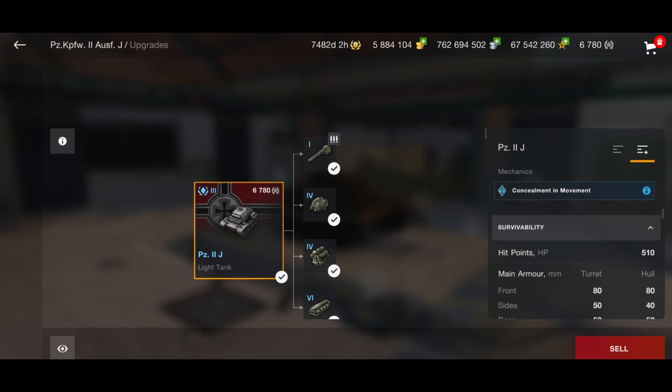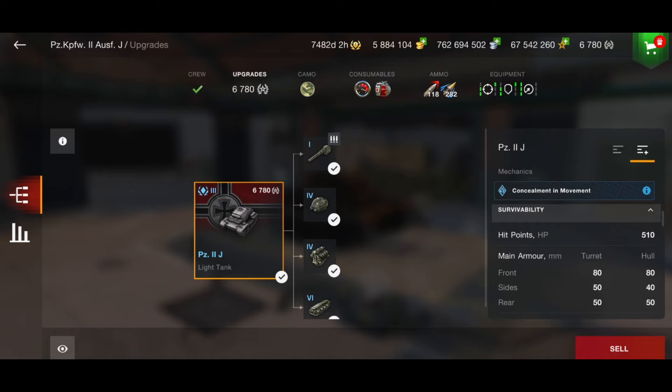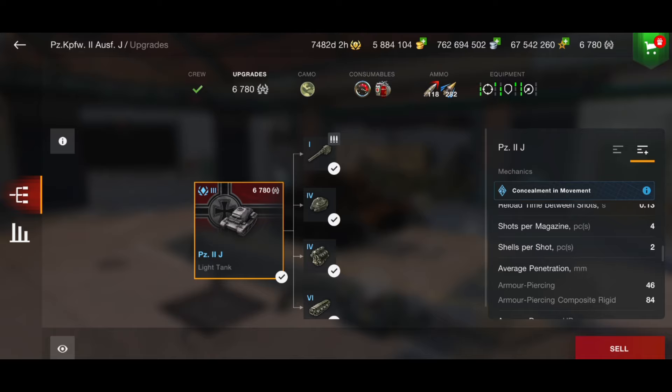Because of that armor profile this tier 3 tank has, some people do call it the Mini Mouse. But it is very, very heavily armored — apart from when you're coming up against tier 4 tanks, or even tier 3 tanks now using their premium rounds. But the armor is still pretty good, and the DPM is pretty good as well.